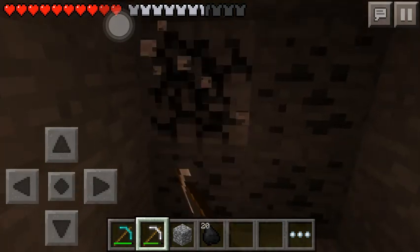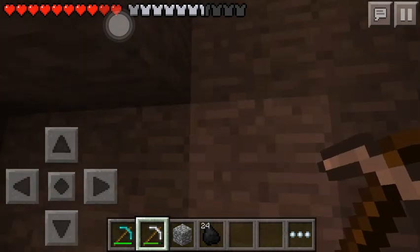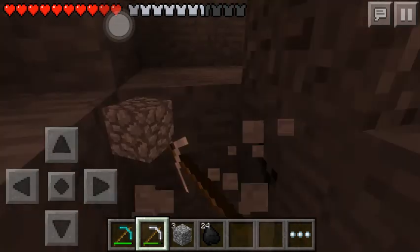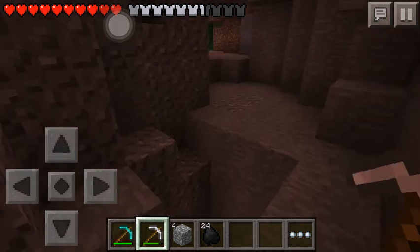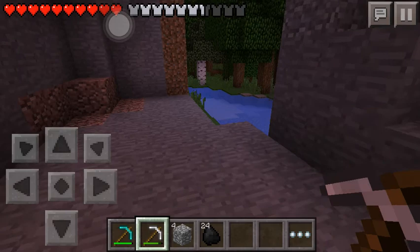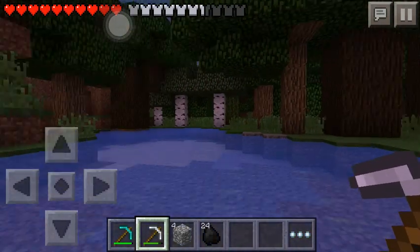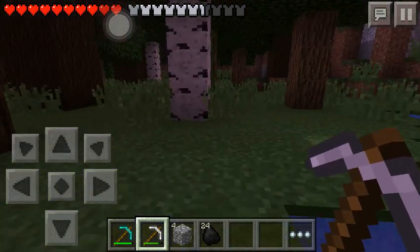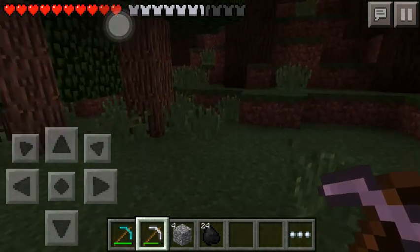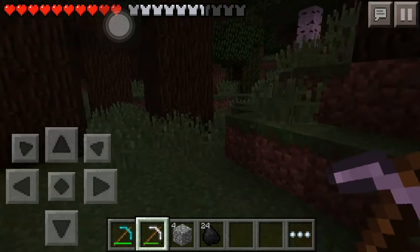Look how much we have — we got 24 pieces of coal, which was a lot. I don't want to get lost, so I'm going to get out of here because we probably already are lost. I think it will be okay if we just go straight, since that's pretty much how we came.